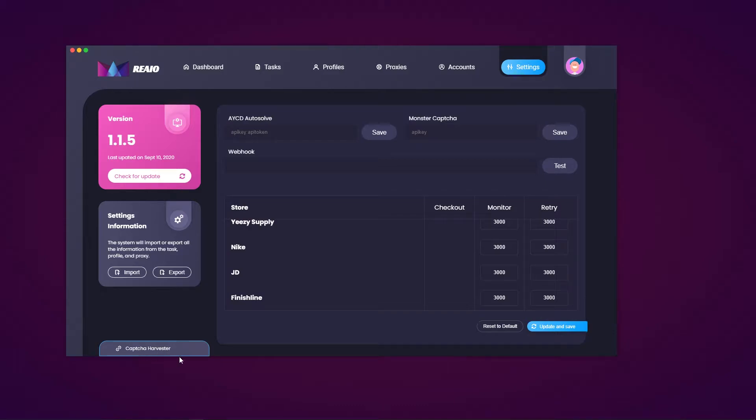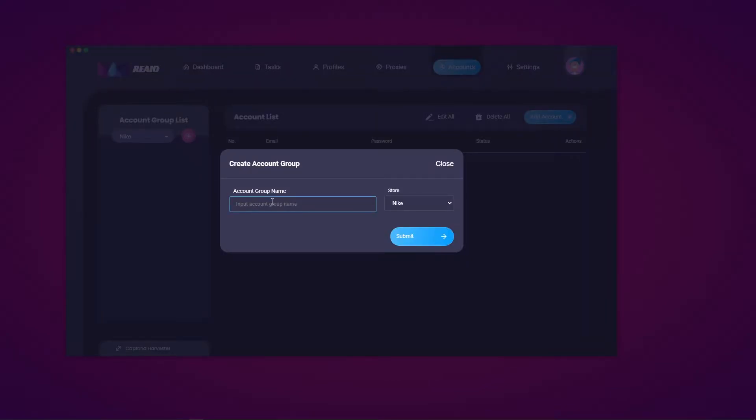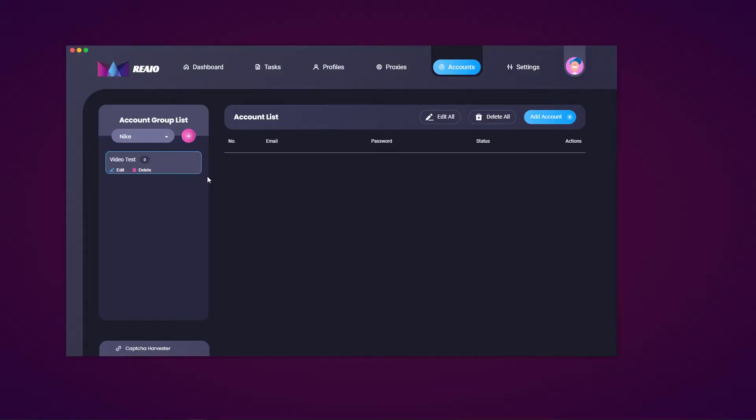There's a Capture Harvester tab here — I'm not going to cover that right now, I'll cover it before we end the video when we create a task. Let's move over to the account section. This is where you can create account group lists to use with your tasks. You can create one for Nike, Nike US gift card, Nike GB gift card, Nike Japan gift card, Nike US promote, Nike Japan promote, and Nike GB promote. I'm going to hit Nike, hit the plus button, call this group name 'video test', set the start to Nike, hit submit, and as you can see the group list has been made.